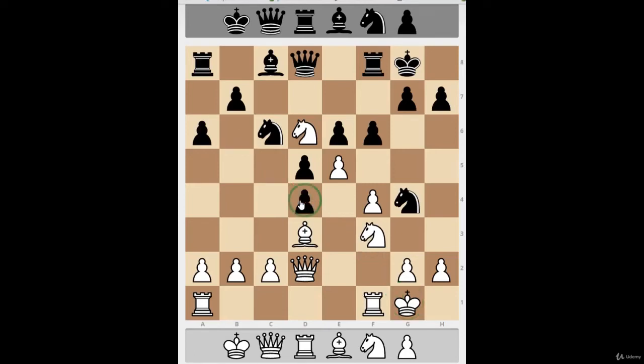The annoying thing about ghost pawns for the person who has them is you can't take them off. Even if you wished you could, you can't take your own pawns. You could take an opponent's pawn, but the queen can't take off this pawn even if she wanted to — which she probably does. That's an example of a ghost pawn.